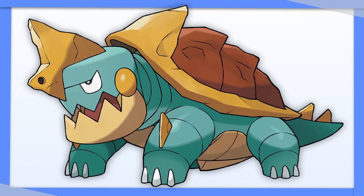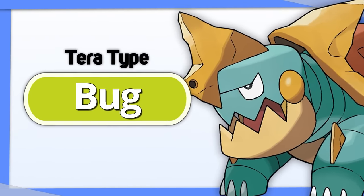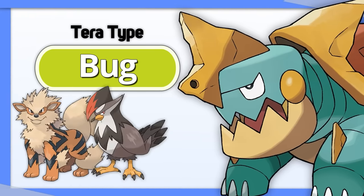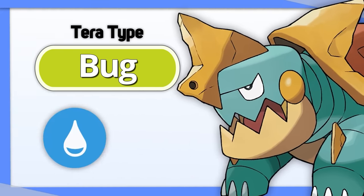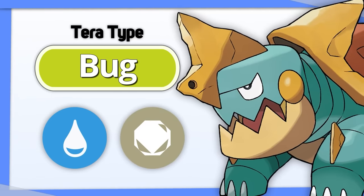Dreadnaw: this is another weird one, but I'm going to go ahead and slap a Tera Bug type on this one. It resists Grass, Ground, and Fighting, and Dreadnaw already threatens Fire, Flying, and Rock types that hit Bug for super effective. Plus, Water and Rock are good offensive coverage, so you can afford to use your Tera type purely defensively.